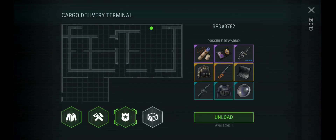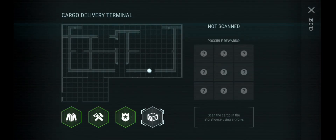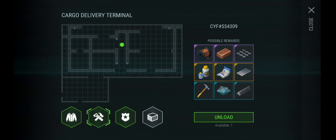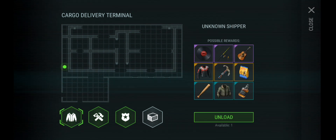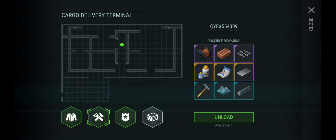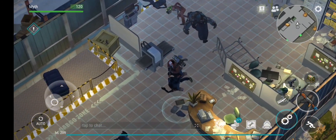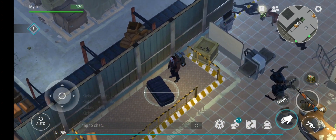We can pick between these three. We got the resources — the cargo one here, this is the settlement one, and this is the Genesis one. I think this is the unknown shipper, the CYF. We're going to use this one. I'm hoping to get something good — I believe we're gonna get gold. Some golden loot right here.